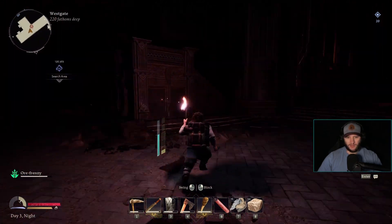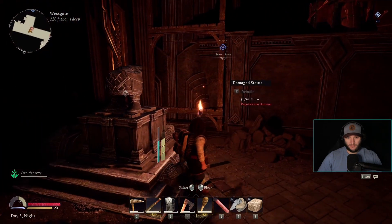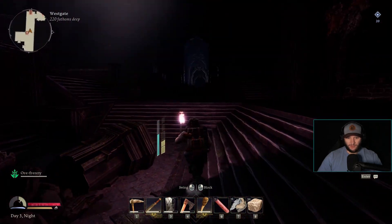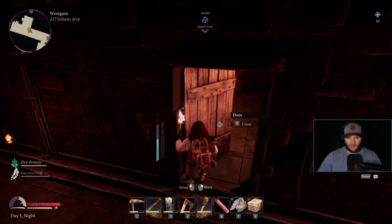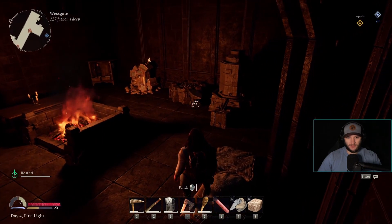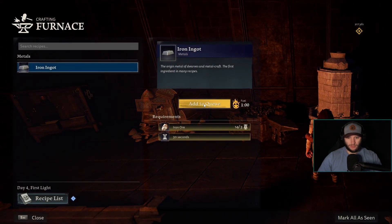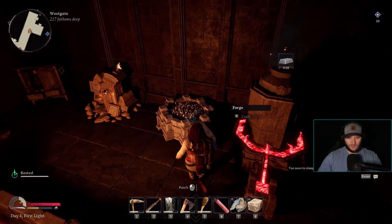Oh, we need to make an iron hammer. Okay, let's get to sleep. I feel much better now that I have a door to my place, even though it's just a wooden door. Hopefully we didn't get attacked by goblins. I should put the iron on - do we have any coal? There we go, four. How much is an iron hammer? Two. Okay good.